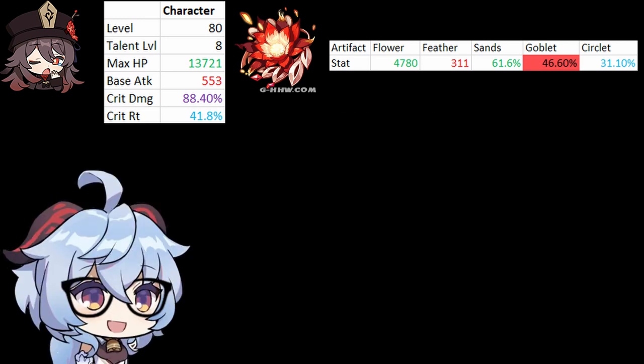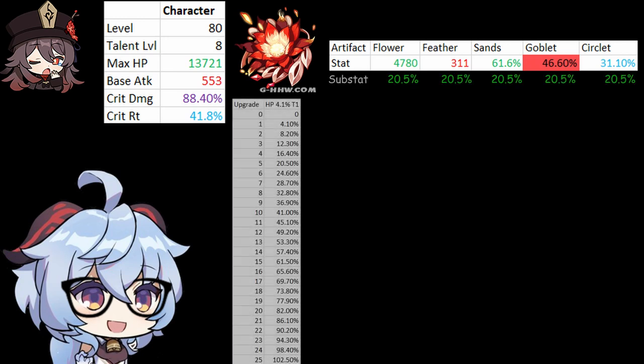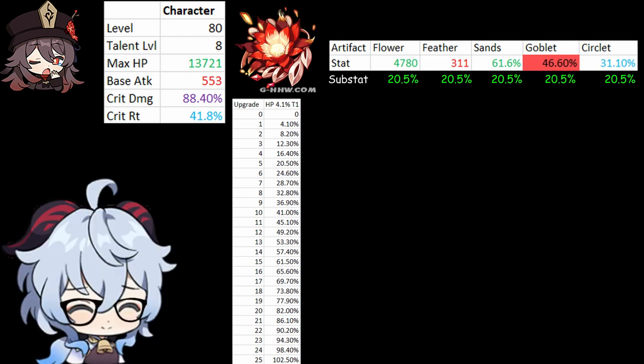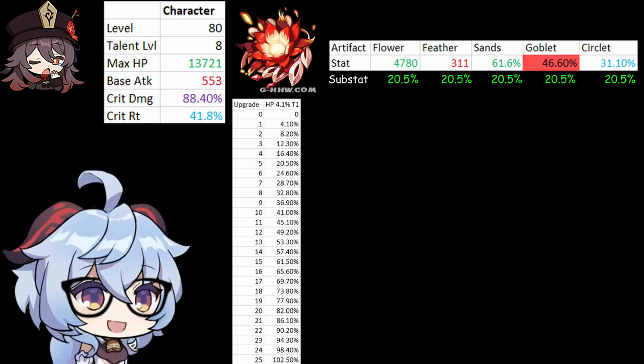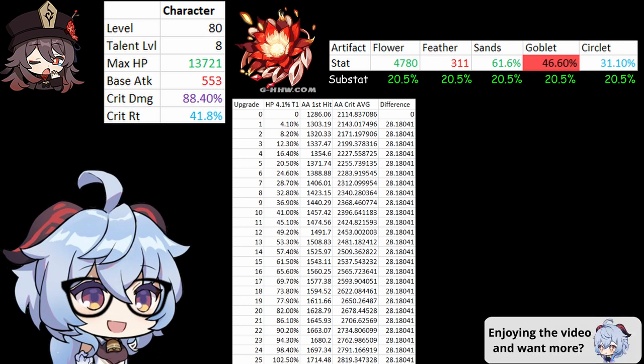Recall that we still have a boost in any of the artifacts, so we're going to assume what if I had the worst HP boost, which is 4.1% every single time. You can do up to 25 upgrades, including the starting 4.1%, assuming you had 4 substats. Normally you can't get HP percent on sands due to my main stat, but for simplicity's sake we're going to ignore that, as it will help in understanding our later numbers. What you will notice is that my auto attack average damage, including crit, is increasing by 28 for every upgrade.